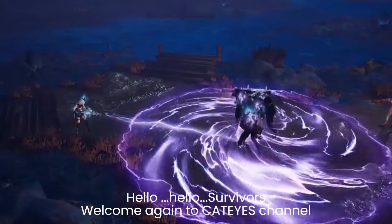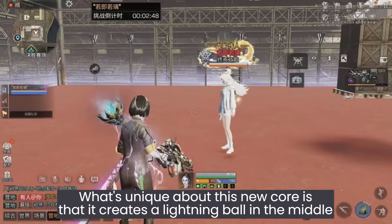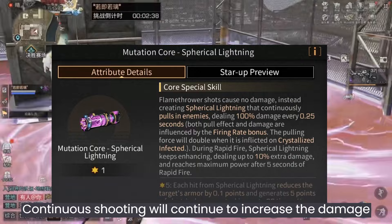Hello survivors, welcome again to Cat Eye's channel. Today I will bring you an introduction to the new EM core: Spherical Lightning. What's unique about this new core is that it creates a lightning ball in the middle — it attracts targets within range and continues to cause damage. Continued shooting will continue to increase the damage.